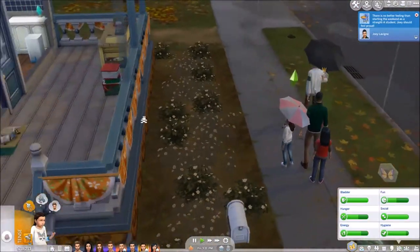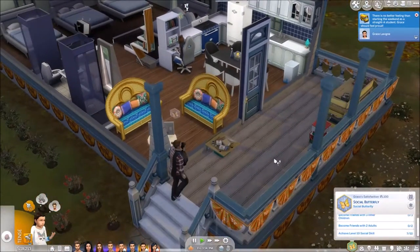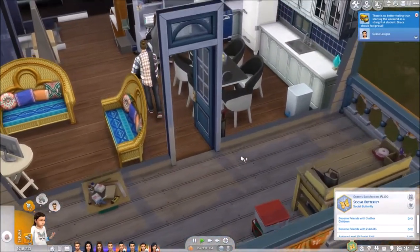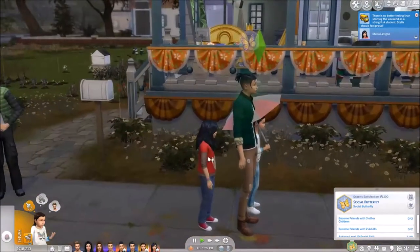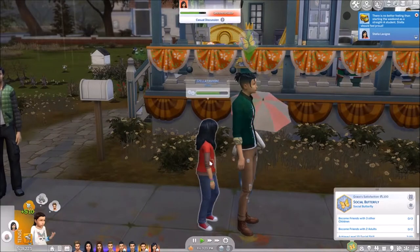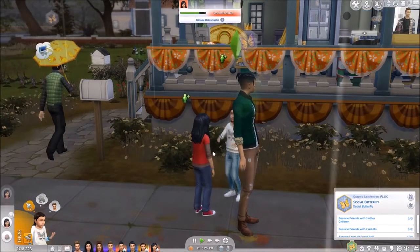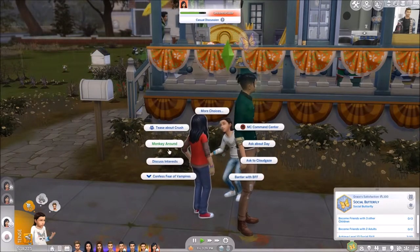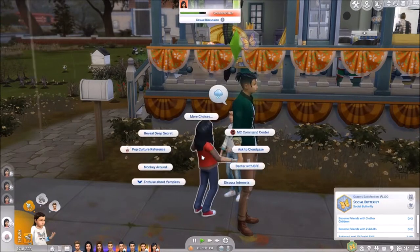I really want you to work on getting more points so you can get the steel bladder thing with your sister - that is what I would like you to do. Level 10 social. Can you talk - why do you guys just stand in the rain like what are you doing? Hug lovingly, sure. Talk about school.